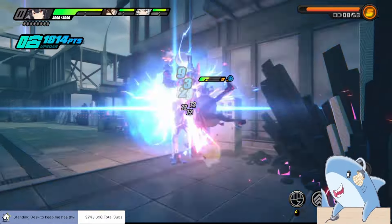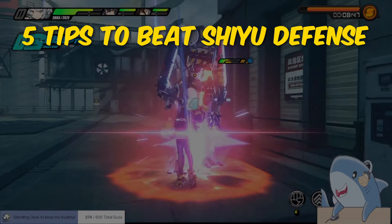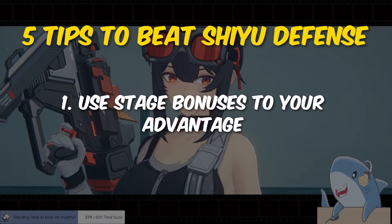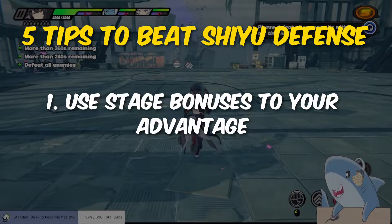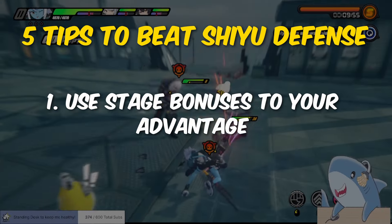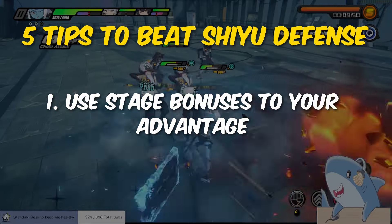Now that I've gone over how Shiyu Defense works, I want to give you five critical tips to help you beat this endgame mode. Tip number one: look for the bonuses of each node and try to capitalize on them. Some stages will make your chain attacks deal double damage, while some stages will increase the damage of stun agents. Use the bonuses to your advantage when you can, because the stages are designed around them.